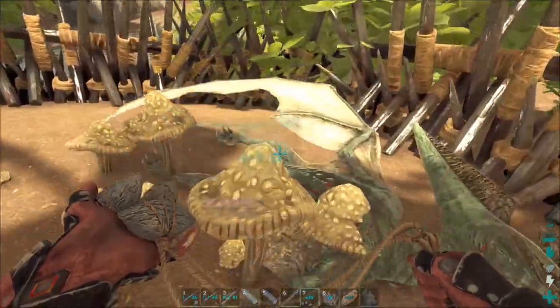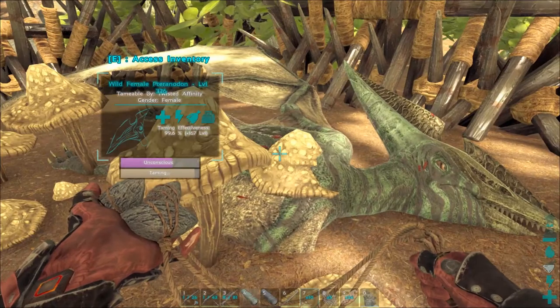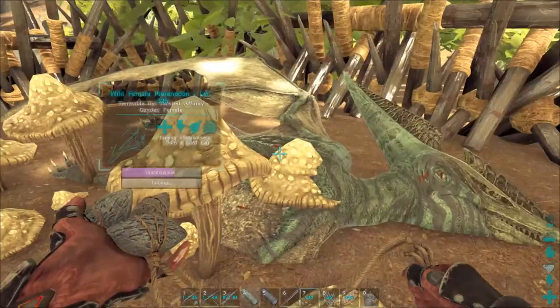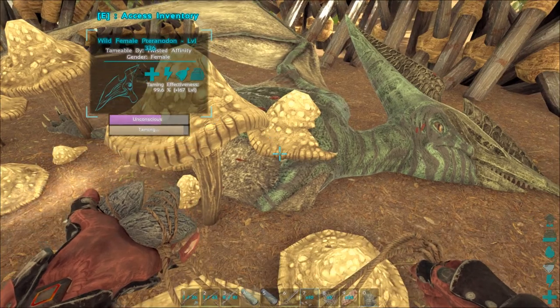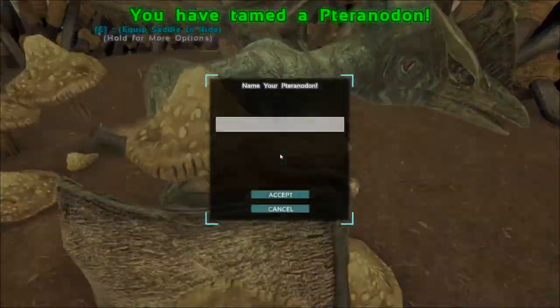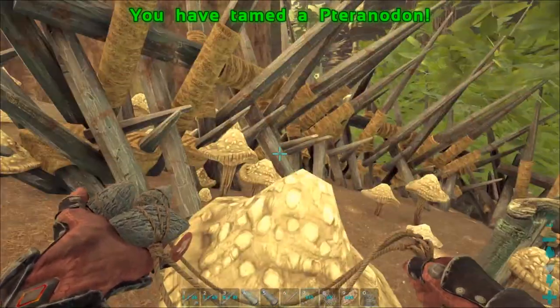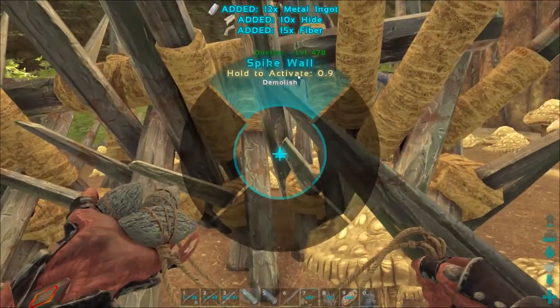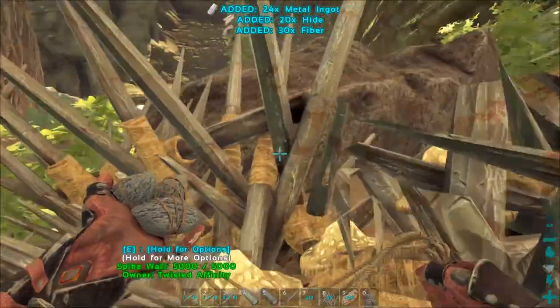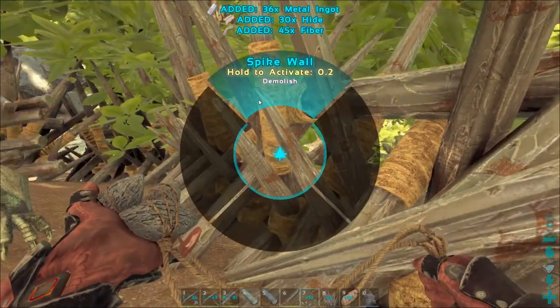Just this one last bite of kibble and our first level 336 female pteranodon will be done. We're getting a little lag — there it is! Awesome, tamed out at level 503! I'm going to put her on passive, take down the spike walls so we don't leave a mess all over the server, then fly over to the other one to check on it — it should be almost done as well.